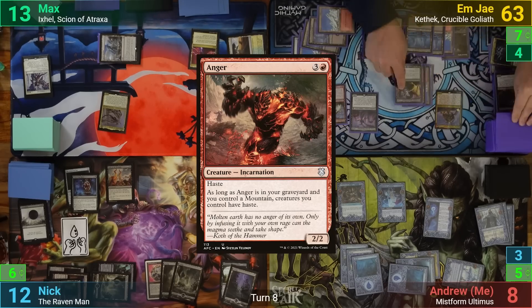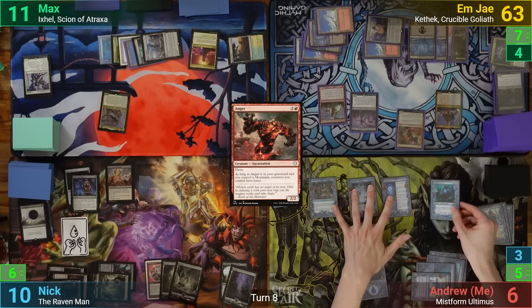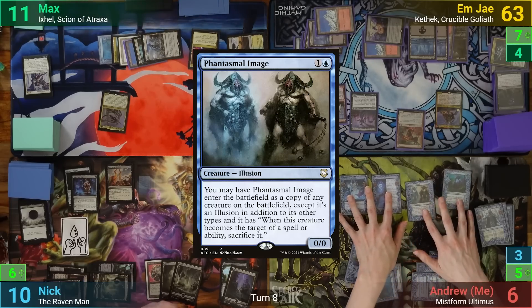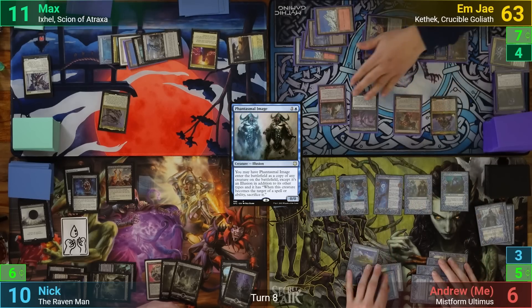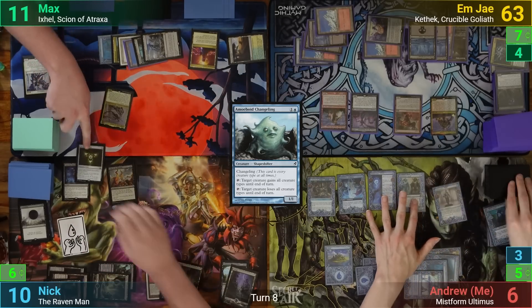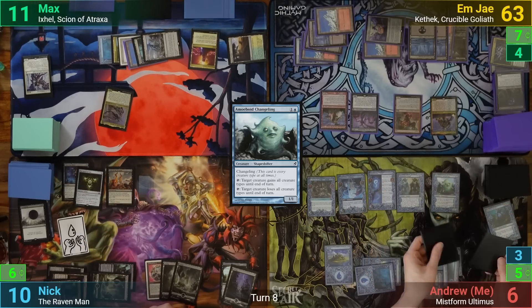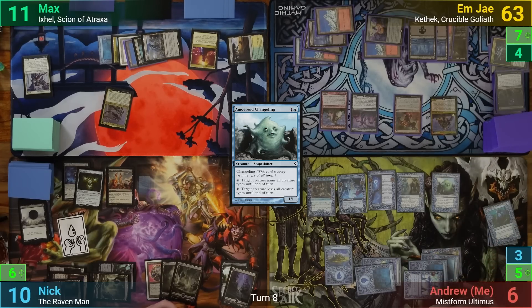With Anger coming in, it deals two more to each opponent from Purphoros. I draw and play a Seafloor Oracle, then cast a Phantasmal Image as a copy of Kethic and move to my end step. I sacrifice the Oracle and reveal until I hit an Amoeboid Changeling. 'My beautiful boy.' 'What were you looking for out of curiosity?' 'Anything.' 'Literally anything.' 'Not a Meiboy Changeling, mind you.'